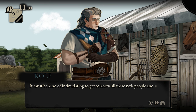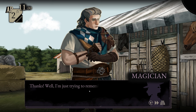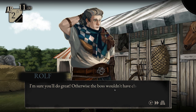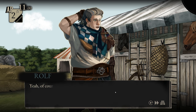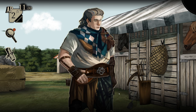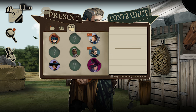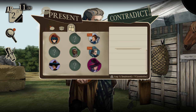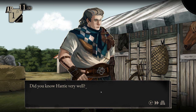'It must be kind of intimidating to get to know all these new people, what with having to keep your identity secret and all that.' 'Thanks — I'm just trying to remember everyone's names and hope I don't screw the pooch.' 'I'm sure you'll do great. Otherwise the boss wouldn't have chosen you. You've been working here for a while so you must know everyone pretty well.' 'Yes, of course. If there's anything you need help with, I'm happy to talk.' I want to ask him about Hattie and about Echo's jealousy. 'Did you know Hattie very well?' 'Not really. She was still kind of new here and we just never talked much, I guess.' 'Was she difficult?' 'No, nothing like that. She was nice. It's a shame what happened to her — no one saw this coming. It's not like anyone hates her or anything.'